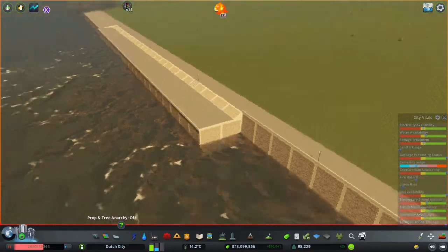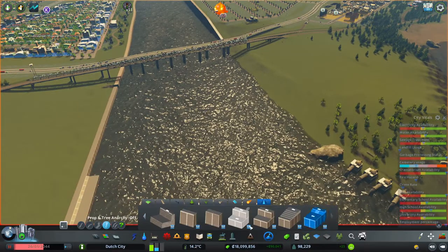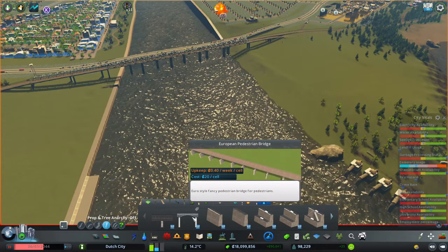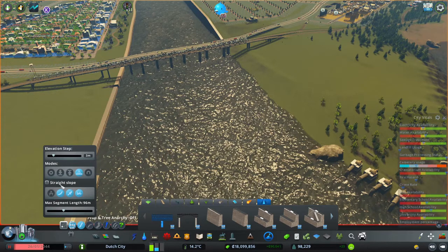That is it for the quay walls. Of course there are some more with the bridges and piers — we've got a European pedestrian bridge and an American pedestrian bridge. Let's build one in between here and build the other one next to it.